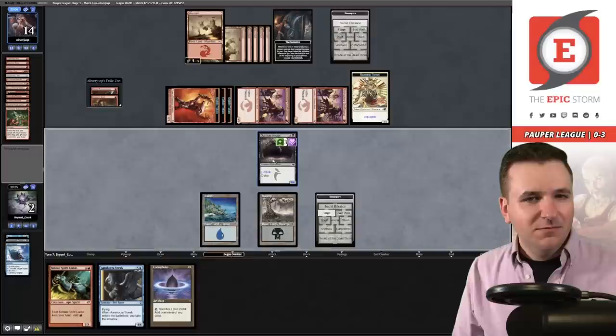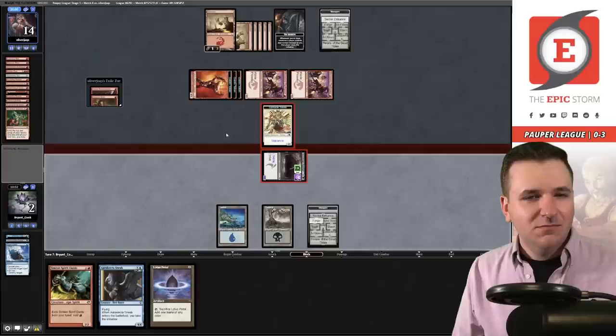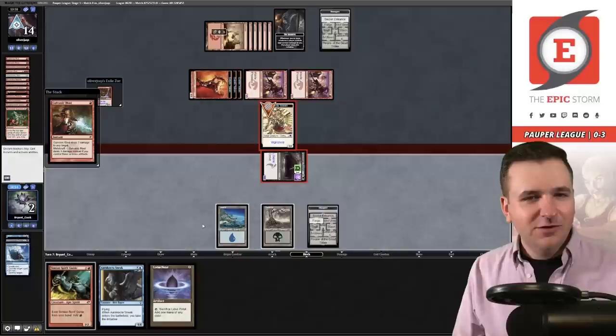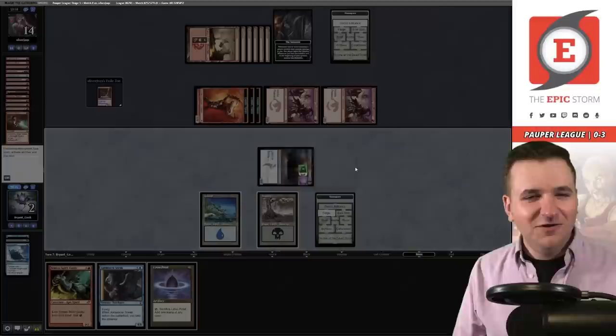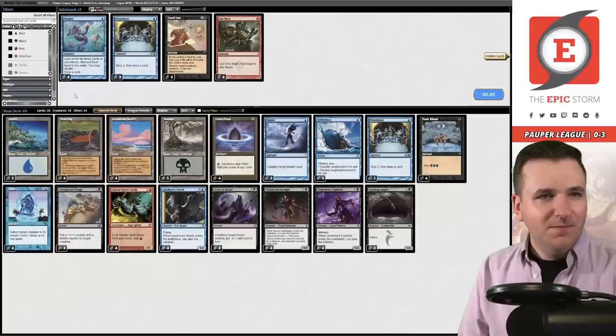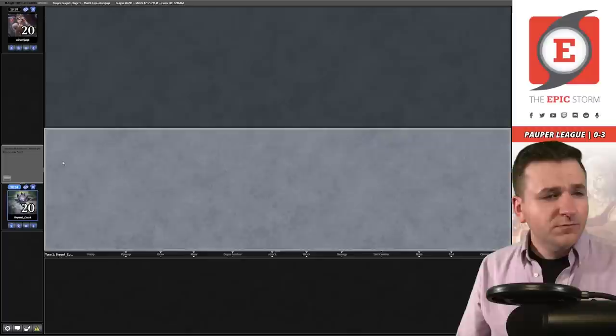I'm at nine, but I'm pretty sure I'm just dead here. I'm going to lose with an 8/8 lifelinker against Burn — that's insane. No blocks. They target their own creature which makes no sense — did they forget I'm at two? I'm just going to pick this up. I can't believe I lost the game with an 8/8 lifelinking creature versus Burn. That was insane. Submit.